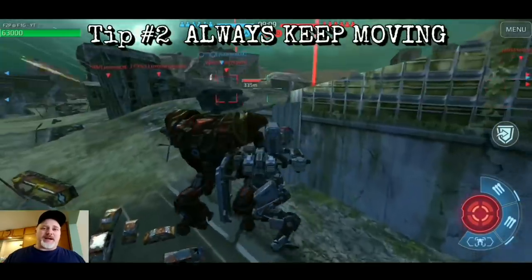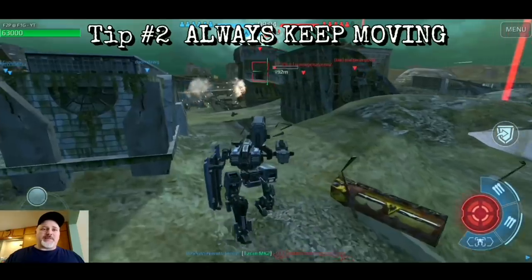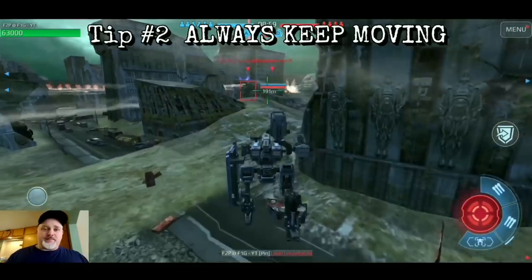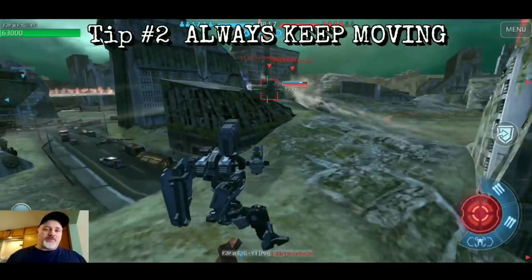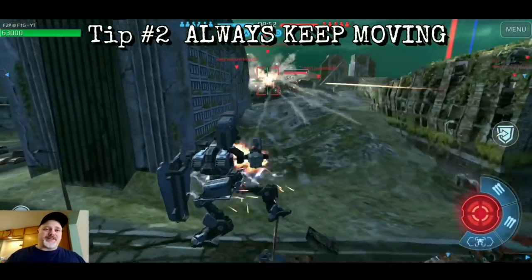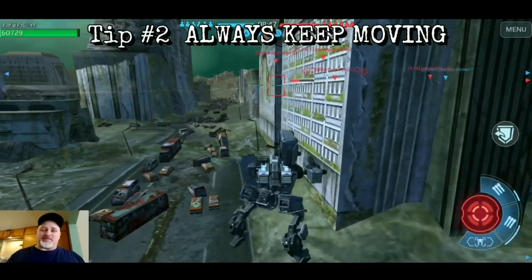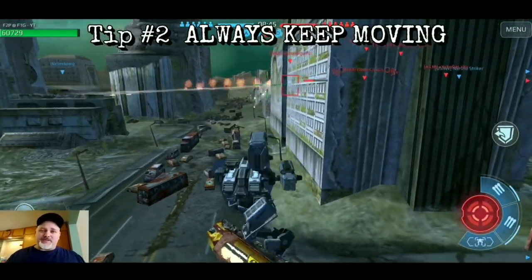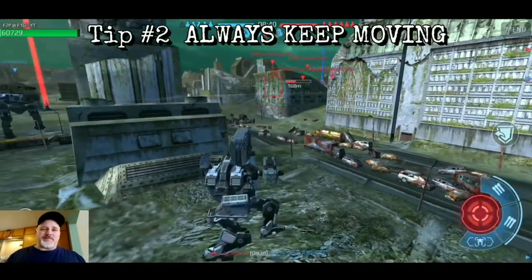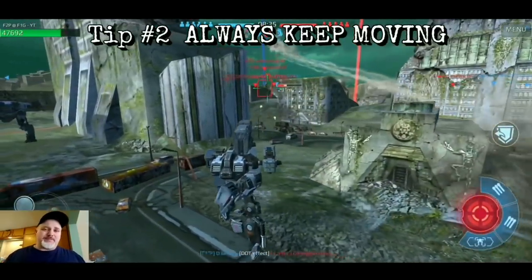I'm throwing damage fire down the field with my Pin and Tulumbus combo, just hopping along. There's an Inquisitor right there — this bot jumps up, I take an airborne opportunity, boom, takedown. Keep moving. The more you move, the more likely you'll put yourself in position to do a takedown. This bot is just sitting there — I don't have the firepower to take him down in one swoop, but I can do damage and keep moving.